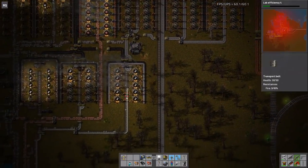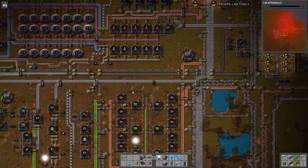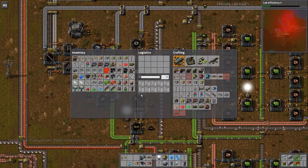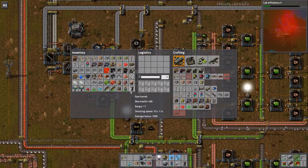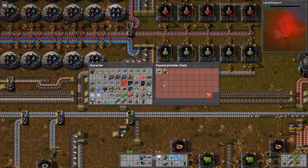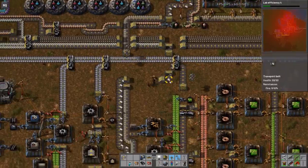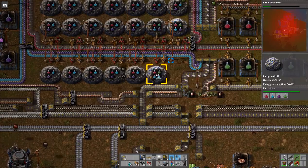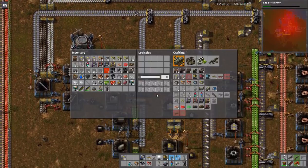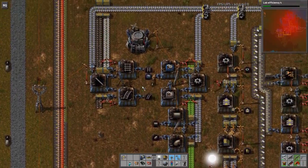Let's go and get some belts. What am I missing? What have I got too much of? What else don't I need? Science — I don't need science. And I don't need that science. And I don't need that science. That's better. Engines I don't really need, and this armour I don't really need. Might be time for a junk chest.